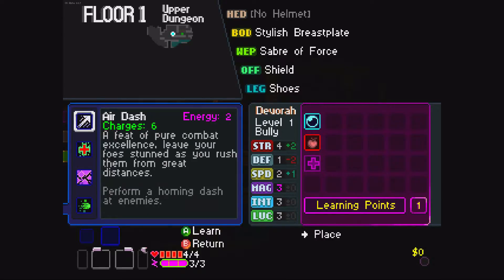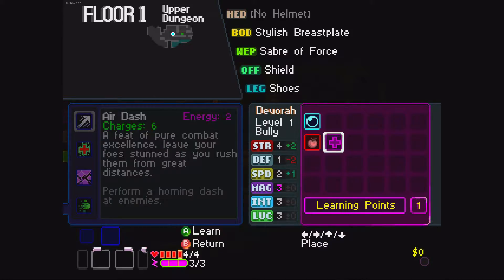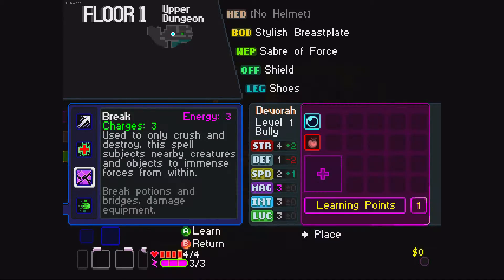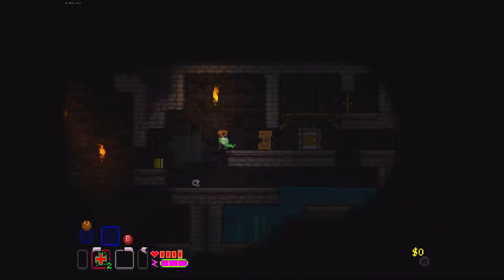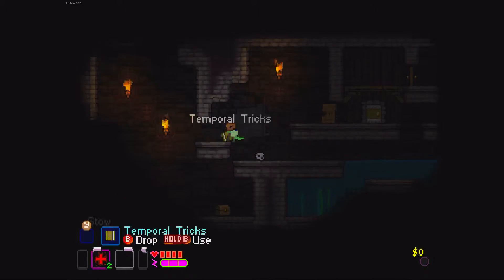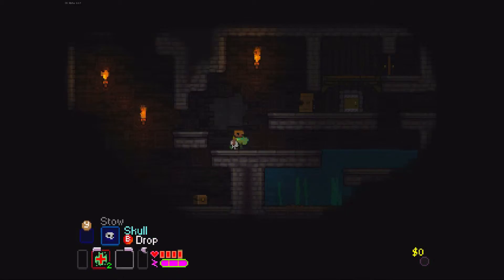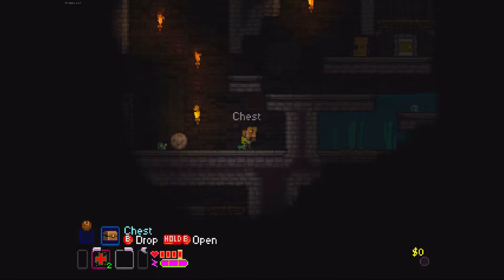I'm gonna get my book out and hold down B to bring up the search — pause the game — and at the bottom is where your book is. You can see on the learning points I've got one, so I can choose any of these. I'm gonna choose Heal because this game is hard — I've died literally right after picking up my book and dropping it. If you learn a new book it will drop your old book out, but you can relearn the other one if you keep it on you.